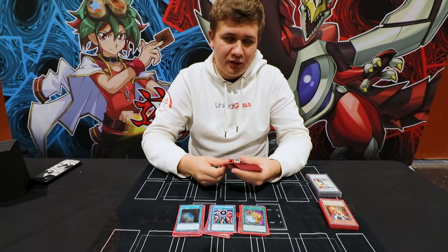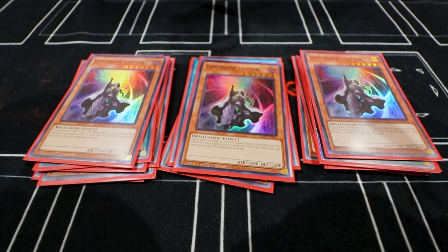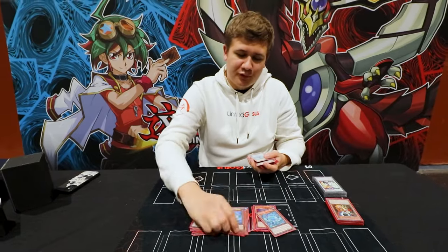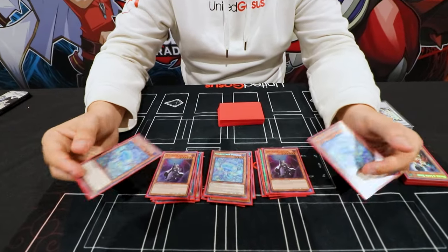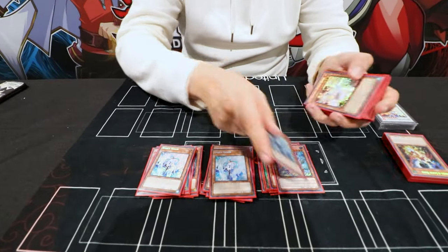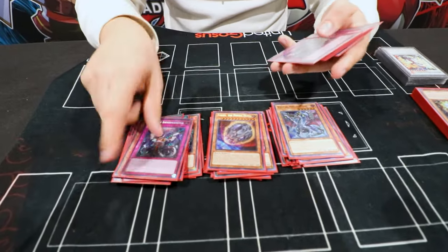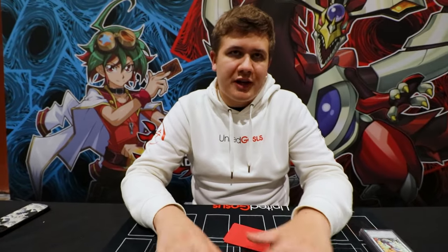Then for the non-engine, we played the best card in the format: Dimension Shifter. The card is so crazy — it won me so many matches. Then three Paroleia; it's the same thing as Shifter. If you open one of these going second, you win most of the matches. Then three Vayler, three Ash, three Nibiru, one Magnamoth, one Druid Swarm, and triple Impermanence. We thought that for the current meta, those hand traps are the best.